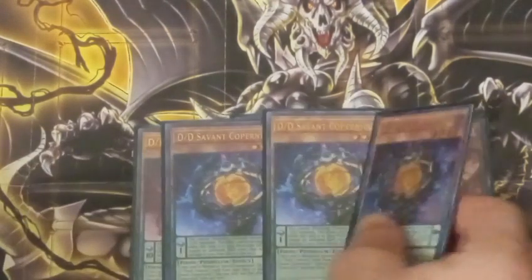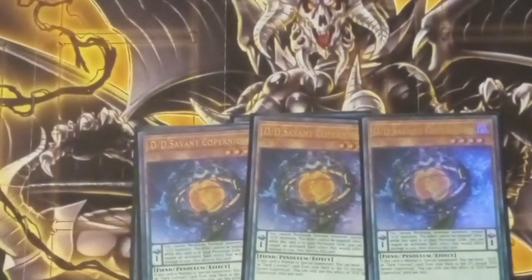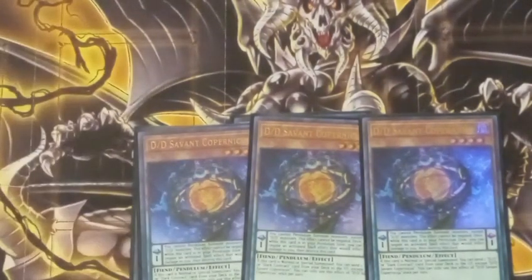Next up is DD Savant Copernicus. Copernicus is a Scale 1 and is a level 4. The Pendulum effect is that if you take damage by a spell effect, you can destroy Copernicus and you don't take that damage. Also, you can't Pendulum Summon DDs — you can Pendulum Summon monsters except DDs.